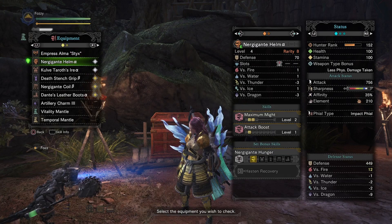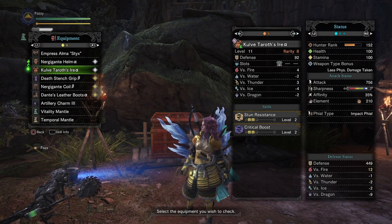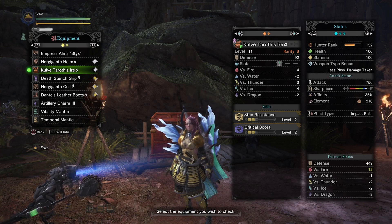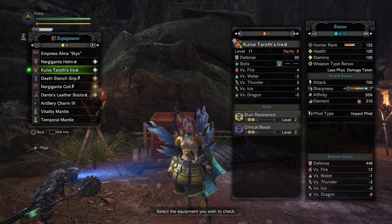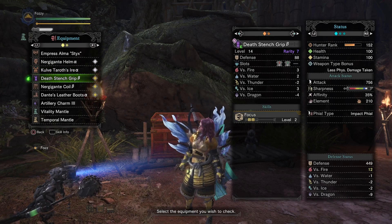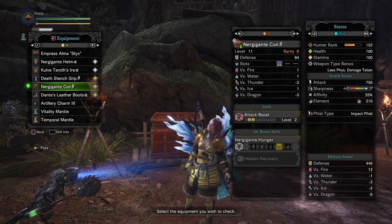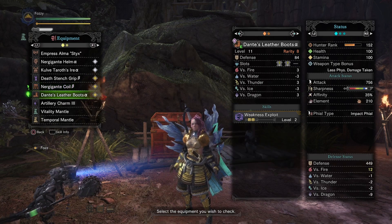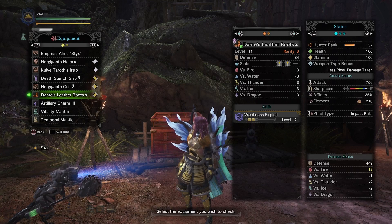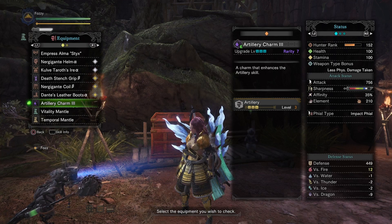We're using the Nergigante Helm — one level-one decoration slot, two points of maximum might, one point of attack boost. The Coaltear off chest piece gives a level-one decoration slot, two points of stun resistance, and two points of critical boost. The Distinct Grip B arms give two points of focus and two level-one decoration slots. The Nergigante Coil B gives two points of attack and a level-two decoration slot. For legs, Dante's Leather Boots with two level-one decoration slots.